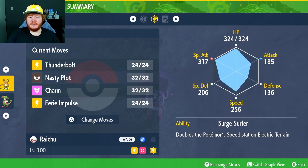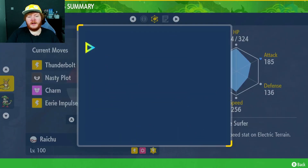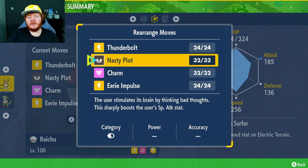Max IVs in everything except Attack, and the ability Surge Surfer. It's the only ability we have. You can actually make use of this ability and use Thunderbolt instead of Thunderbolt — I've just got my Thunderbolt.